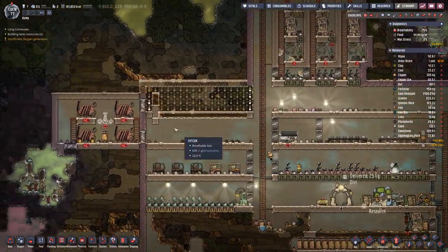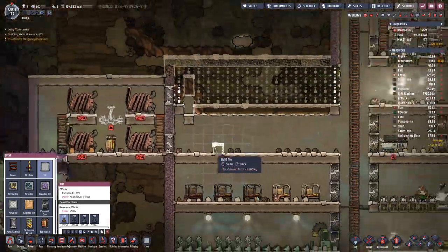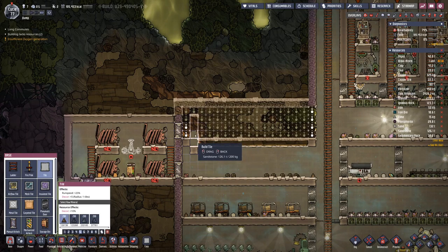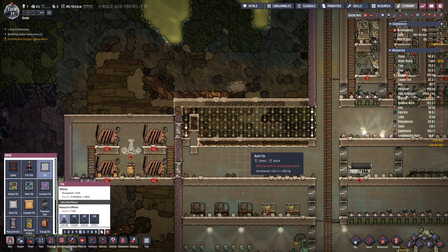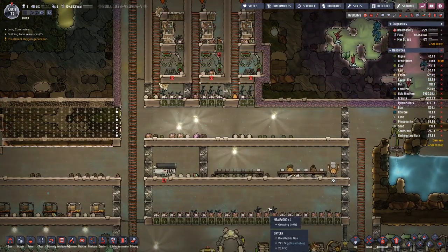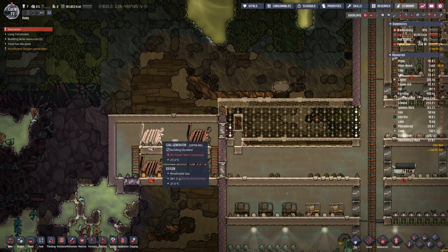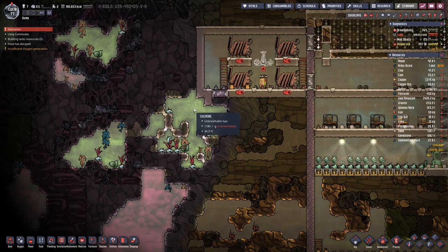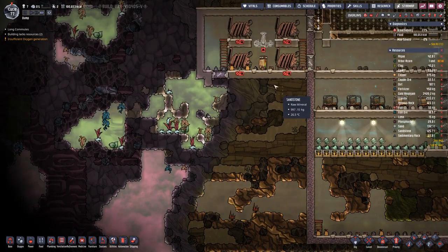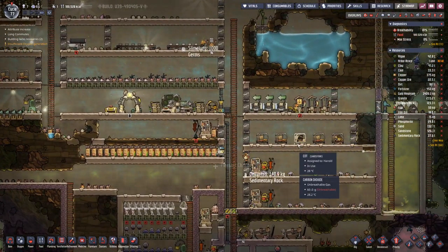If we can fill this gap with water, we can contain all the gases on this side from the gases on the other side. Thereby we do not need to worry about carbon dioxide going into our base. Or we could even dig in down here and continue with the setup for the power.